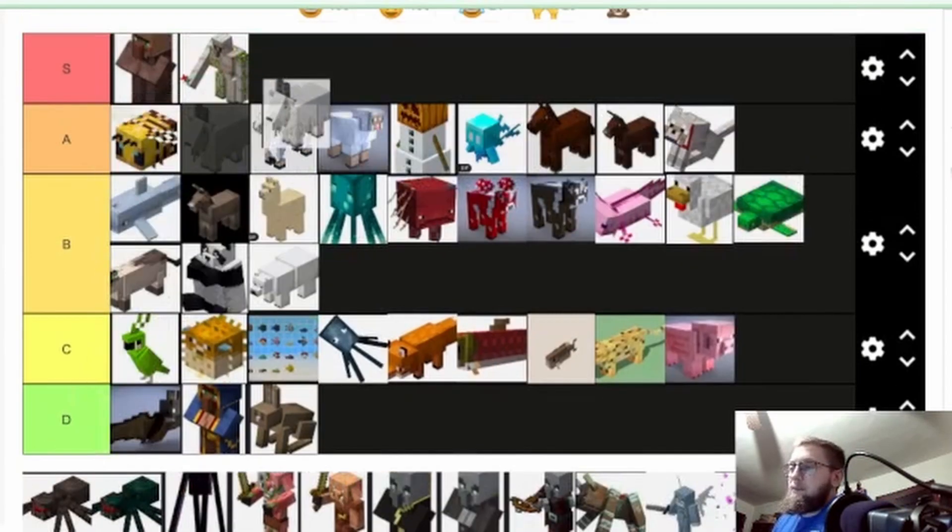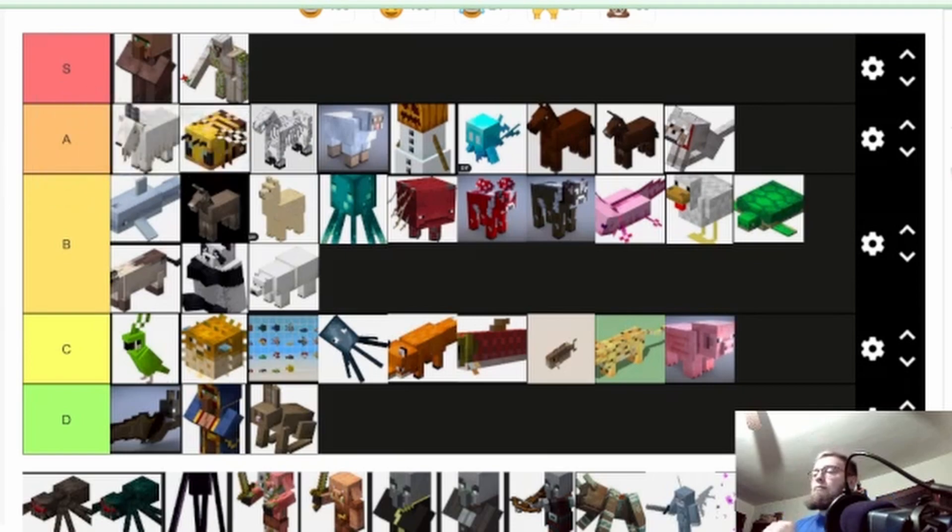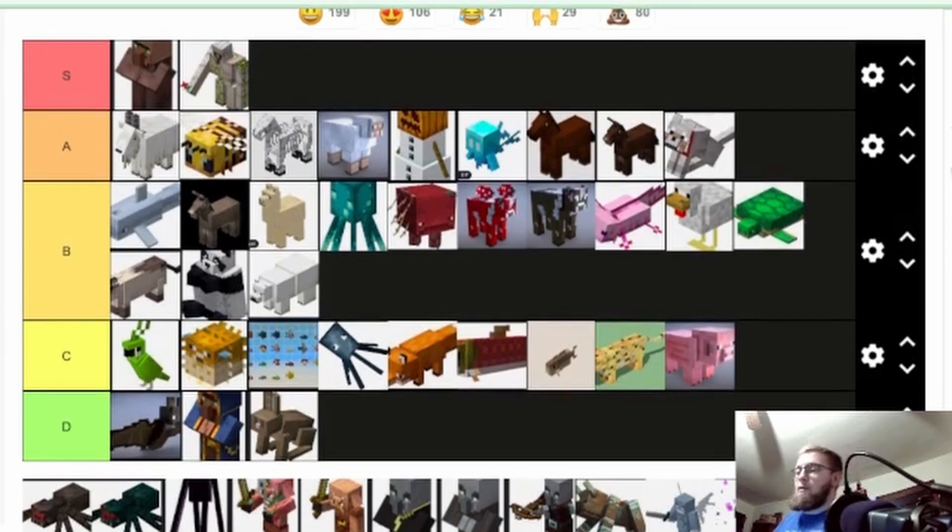Goats — I think goats are hilarious. Usefulness-wise you just get the horns, which is funny to annoy people with. But the screaming goats — I'm gonna put them top of A — screaming goats are probably the funniest mob in the game. I enjoy them. It's hilarious when you just hear one scream out of nowhere.